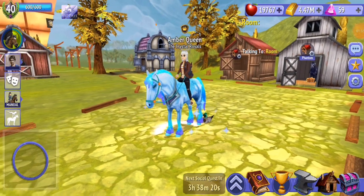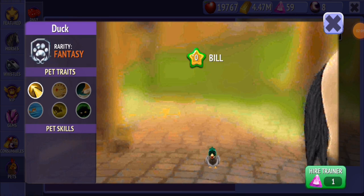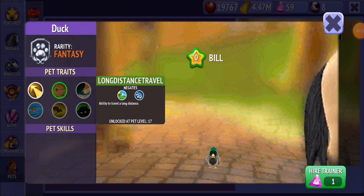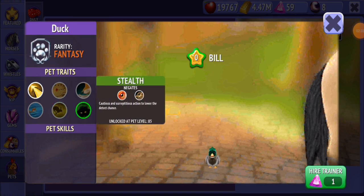With the new pets it's completely different — leveling up and stuff. The pet traits are unlocked at certain levels. This one is increased success — it increases mission success rate by 10%, which is really good. Long distance travel you unlock at level 17, this one at level 34, this one at 51, this one at 68, and this one at 85. So instead of unlocking each trait by getting it to level 100, it's just when the pet itself reaches that level.